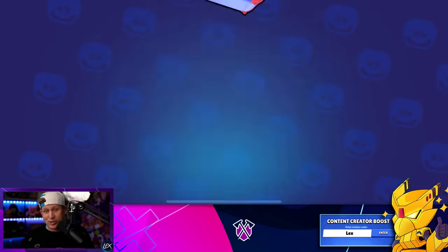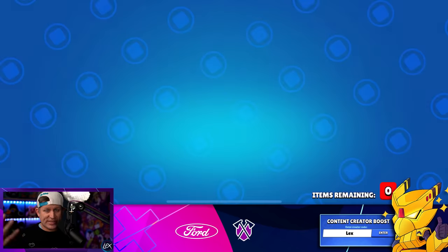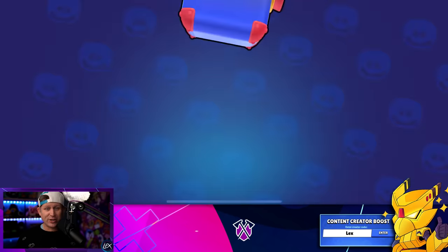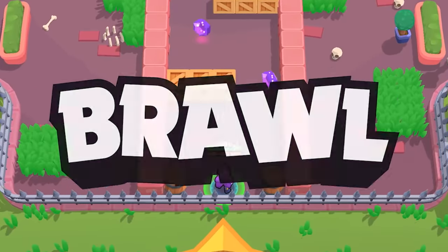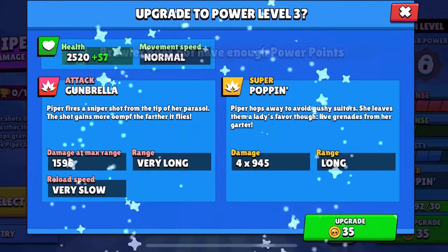140 megaboxes for two bucks. So naturally I bought it on my main account and you're seeing the footage right here right now. It's kind of blah because it's just a bunch of coins and gears. But then I thought, wait a second — what if we take a brand new account and buy this one offer? How far will one $2 offer take a brand new account with 140 megaboxes? So I flipped on the cameras and well, this is what happened.